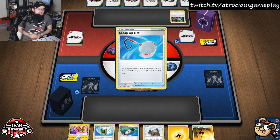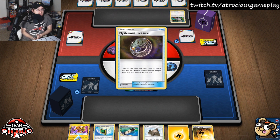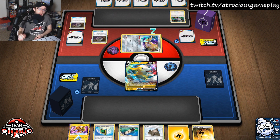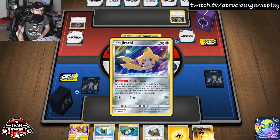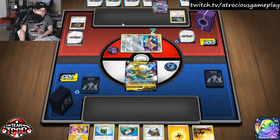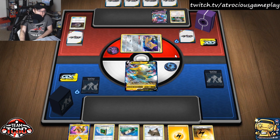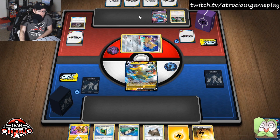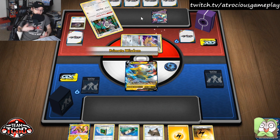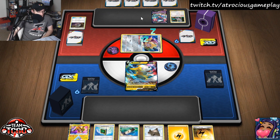There's a Scoop-Up Net. We'll see if they put down another Jirachi. There's a Mysterious Treasure — it is Dragapult. I believe this is a Malamar version, possibly — I see an Oranguru here. They decided to throw away another Mysterious Treasure, which is very interesting. They must have some really good stuff in their hand to not get another Inkay down.